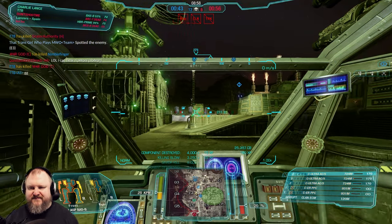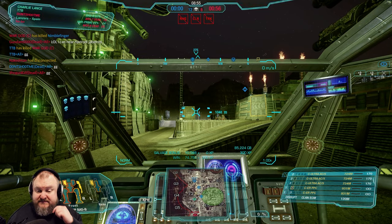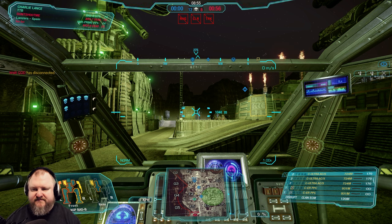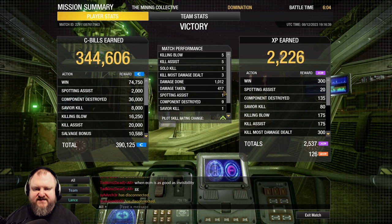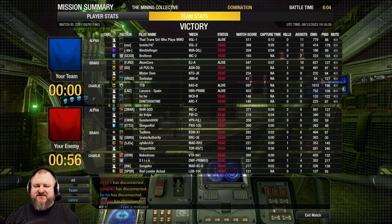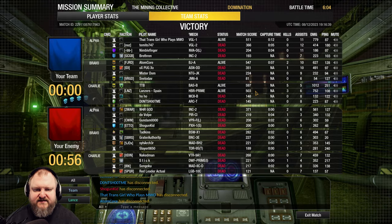GG! That was a nice match. This time I had a good position, and I left at the right time, and I was lucky enough that they didn't push me too hard in that Golf 5 area — they just forgot about me. 5 kills, 1 solo kill, 3 KMDs, 1000 damage done, 400 taken, 9 components destroyed. ECM was almost as good as invisibility. What would have been even better is if we had defended that corner a little bit better, because then I wouldn't even have had to move. But since I was the only guy looking into their full push, I just had to re-adjust my position. 600 match score — GG!